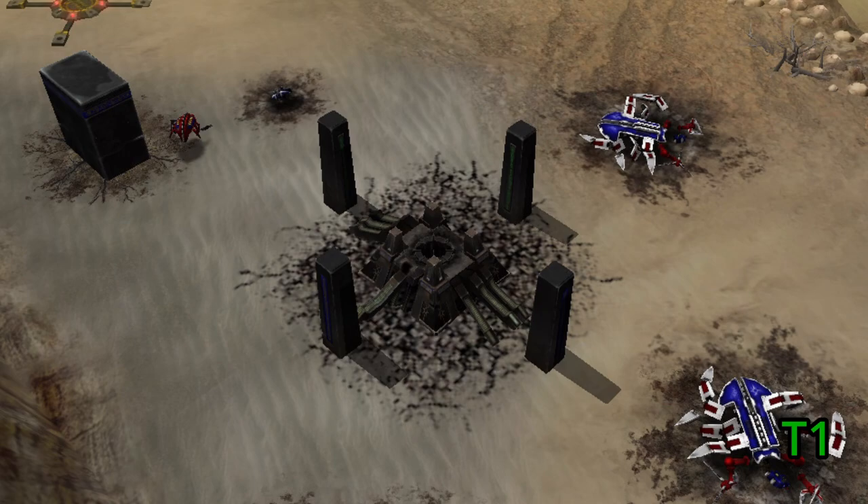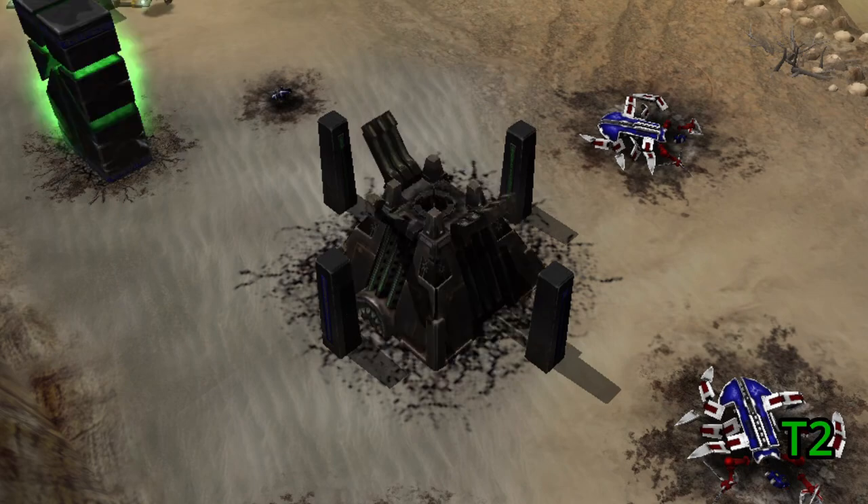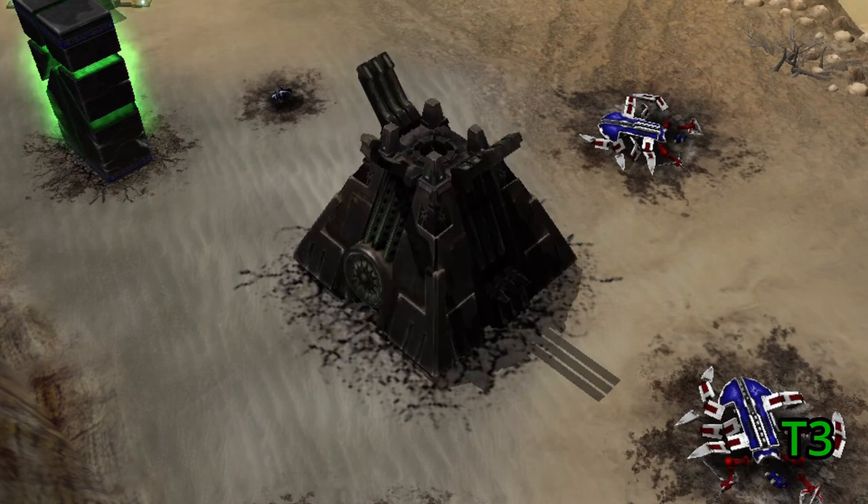Moving on to Necrons, another simple race as well. In tier 1, the monolith is pretty much all the way in the ground, save for this little part sticking out. But in tier 2, the monolith is about halfway out of the ground. And then finally in tier 3, you can see the monolith has been fully unearthed, pretty much sitting on top of the ground, ready to be transformed into a restored monolith.